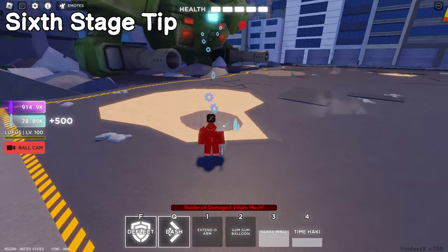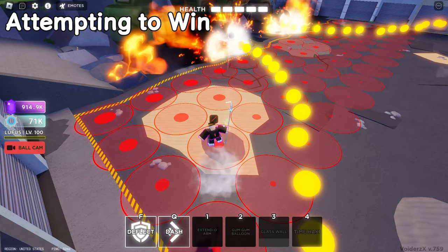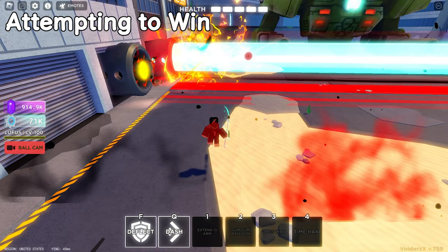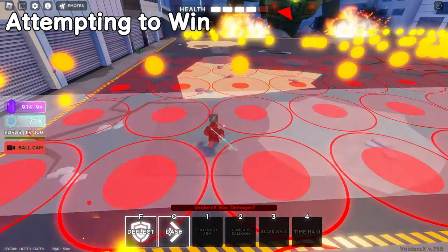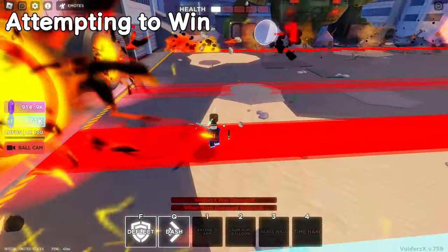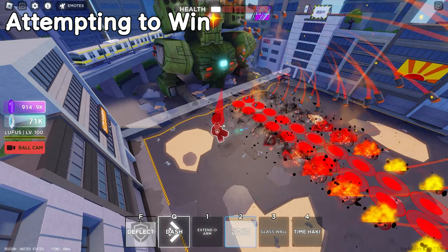Alright guys, we're at five lives — let's see if we can do this. Just gotta make sure you dodge the balls first, another ball should be good — make sure to dash back a little bit. Now you should be good. I didn't know about the red beams but use Gum Gum Balloon after this.